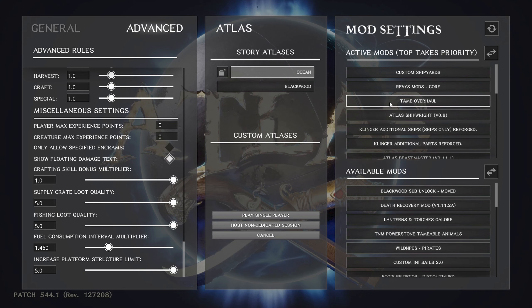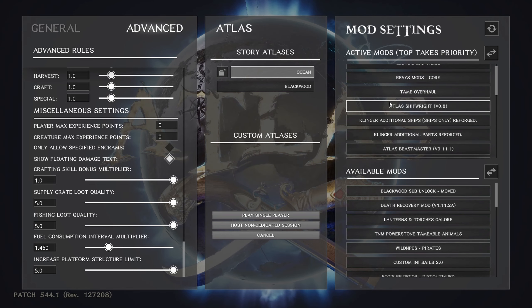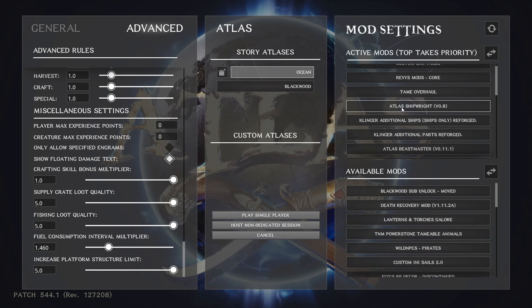I'd encourage you to read the mod description — there are a lot of config settings in Tame Overhaul. Playing it as-is works fine. The one thing I don't like without any config changes is that elephants are set to about half size after you tame them — they're full size until tamed, then they're pygmy elephants the next time you log in. It's customizable in the configs; some people like little elephants because they fit better in boats.